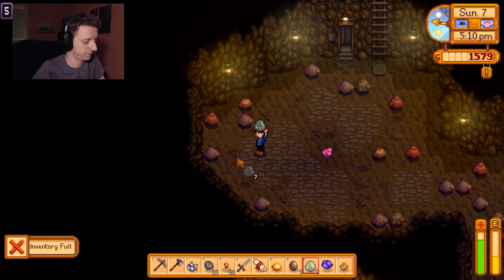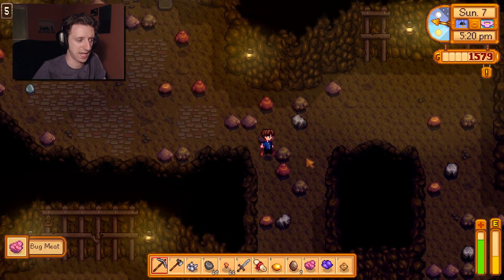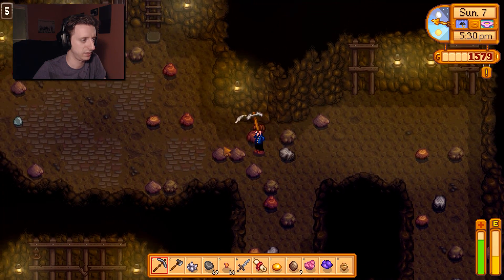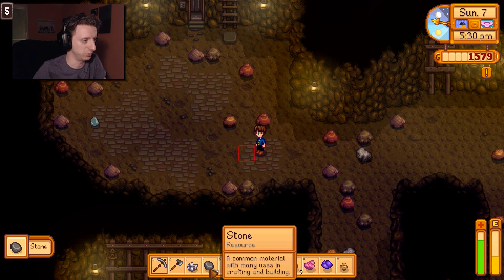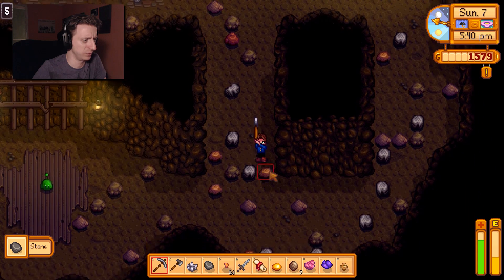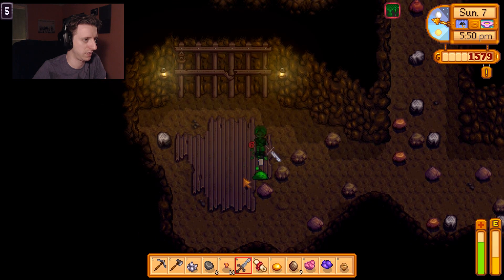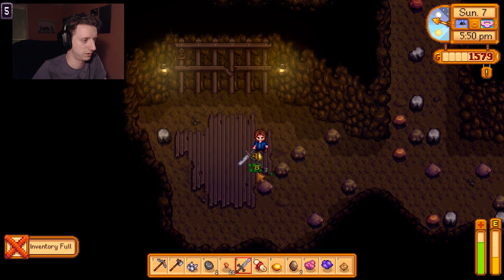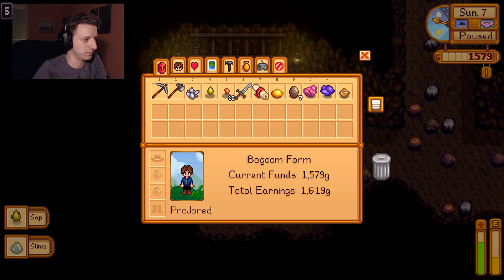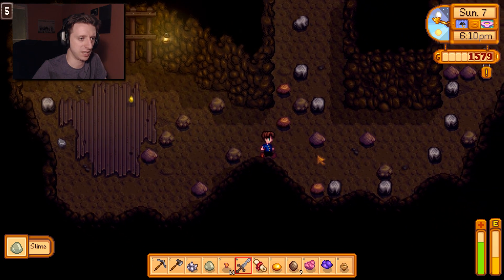Alright, let's go. I got rid of these slimes because I feel like it's going to be one of the more common things to have. I guess I can also just drop the stone — it's stone. It's fucking stone. That slime didn't make a ladder up here.